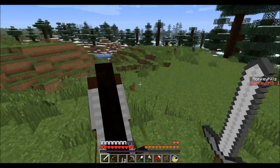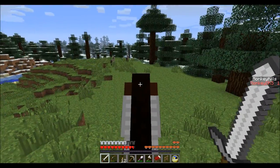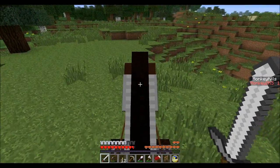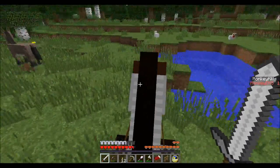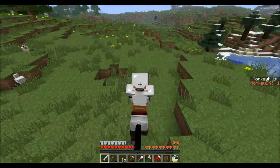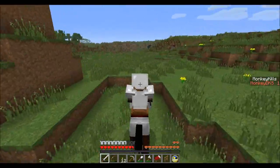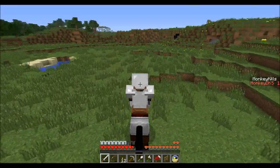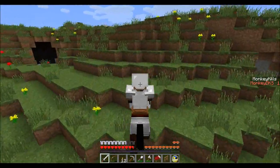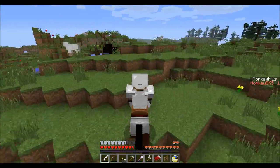Hey guys, I have made it — I found a plains biome! As you can see, this is 1.6 generated because we have some donkeys. It is an amazing find because we found 1.6 terrain. We do have some donkeys back at spawn so it's not the be-all and end-all, but we are in an extreme large biomes map, so we will have a very large plains. Hopefully this isn't the one being explored by Dragon Master — I will ask him what the coords are and hopefully we're not intersecting or using the same one.